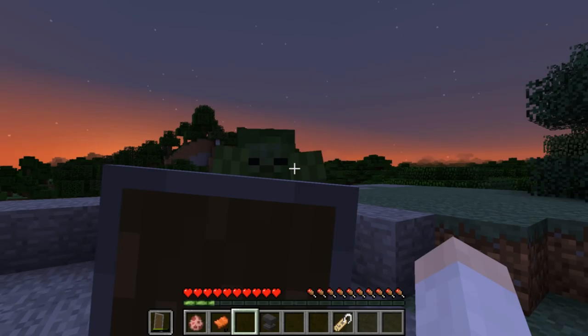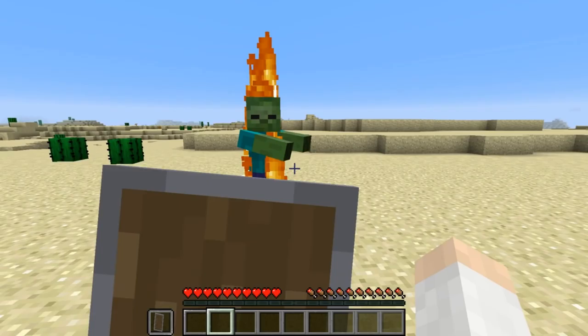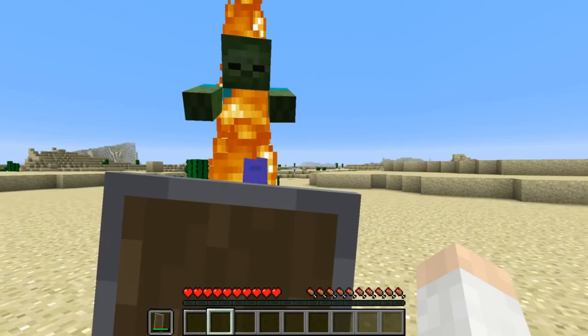So this guy cannot harm me as long as my shield is up. Shields have also changed so that when zombies attack you while they're on fire, they will no longer light you on fire. This guy used to be able to set me on fire while attacking me, but now the shield prevents being set on fire as well.